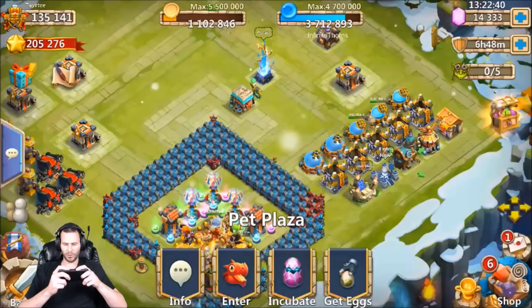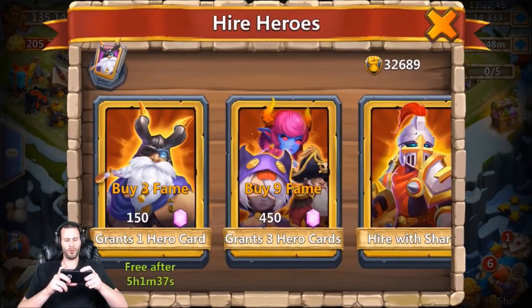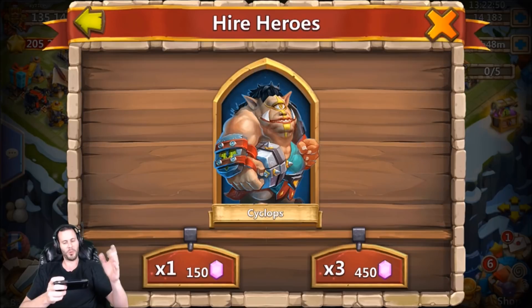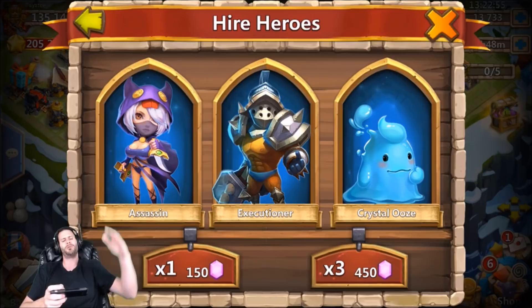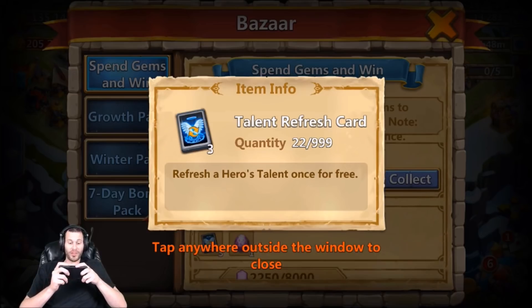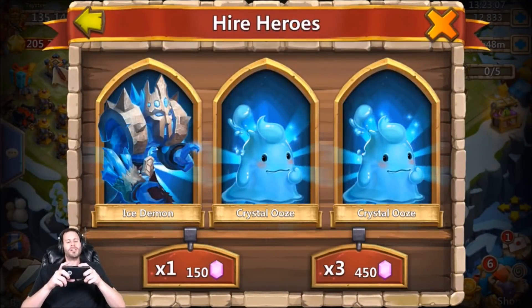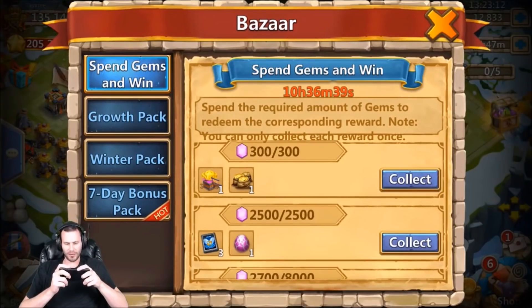How many gems total have we spent? We've spent 1,200. We still got some more 450s - do one more 150 then two 450s. Come on baby - cyclops, that's terrible. Feeling a Dread Drake, Golem, or maybe even a Skull Knight - three blues. Two crystal oozes and an ice demon again - kind of trollish right there.